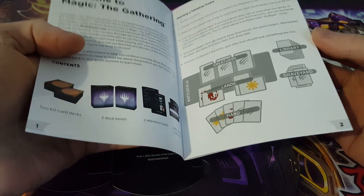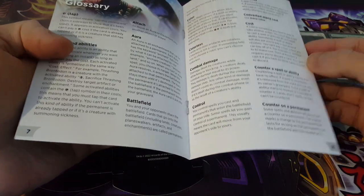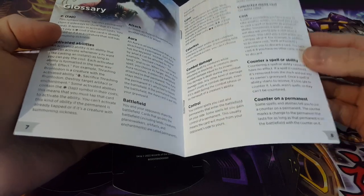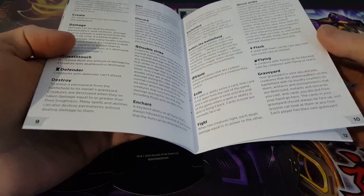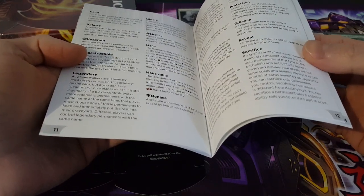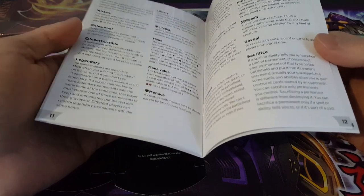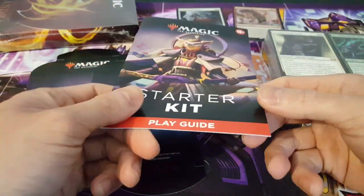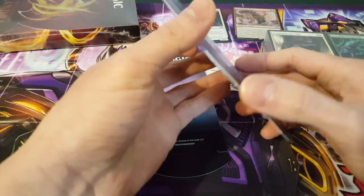We also have here a play guide, which is quite important for a lot of new players. For older players it doesn't really matter anymore, but the whole idea behind this is learning the keywords — aura, attach — a lot of things that a new player might not know. It's actually quite important to go over these and be more familiar with them, just in case. It's good to just carry this around whenever you're about to go out to play a game of Commander or a game of Magic in general.